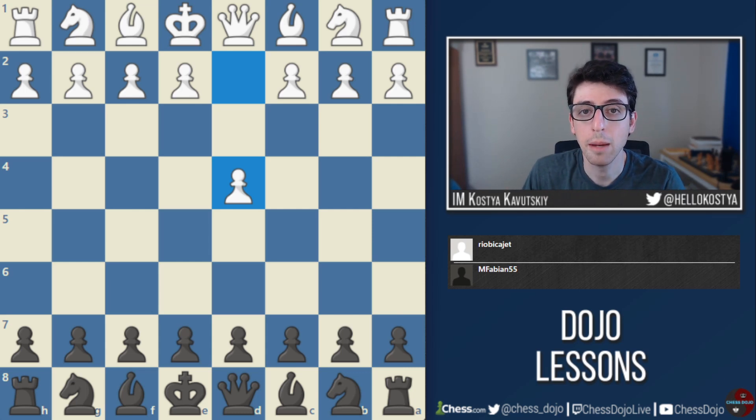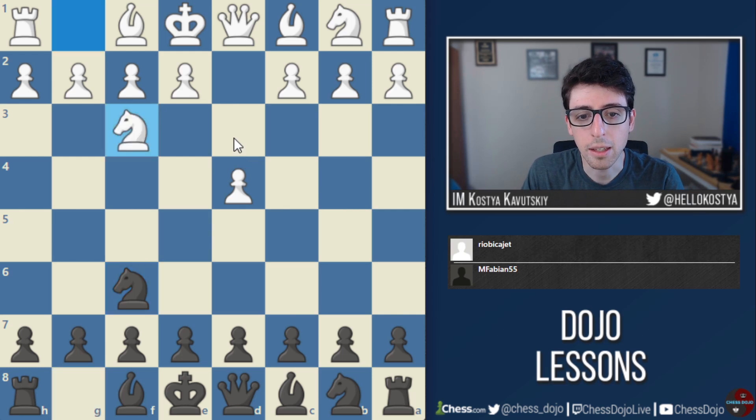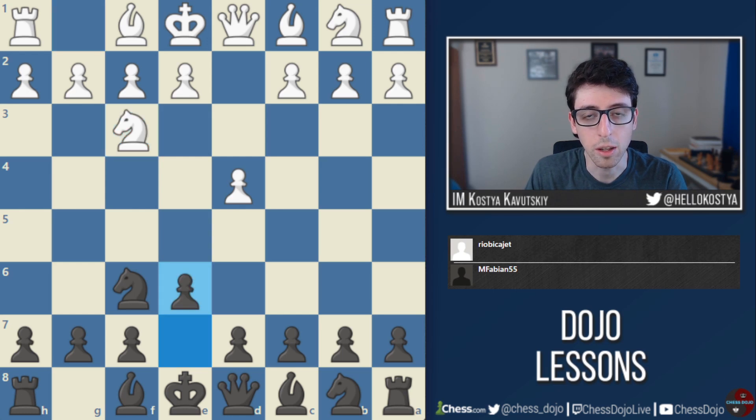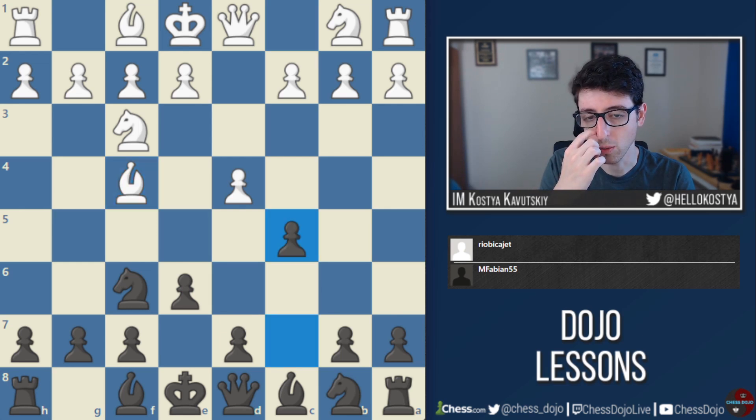Hey folks, I'm back with another game review from our Patreon page. We once again have Mitch Fabian submitting a game, and I thought this is going to be really interesting both for people who play the London and people who play against the London, which nowadays is pretty much everybody. In this game Mitch goes up against the London, a typical weapon of his opponent Rio Becajet aka Joel, and he gets into some really interesting strategic difficulties I imagine are happening in all kinds of games.